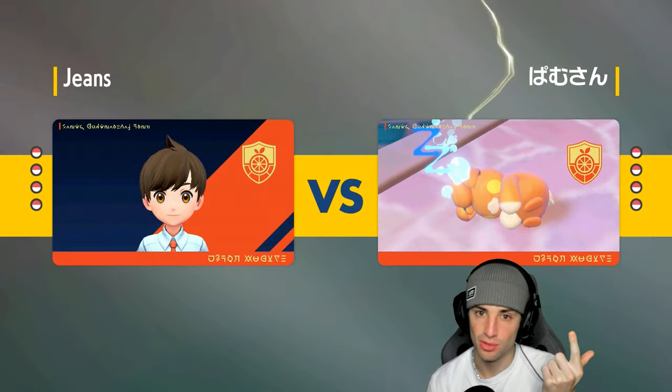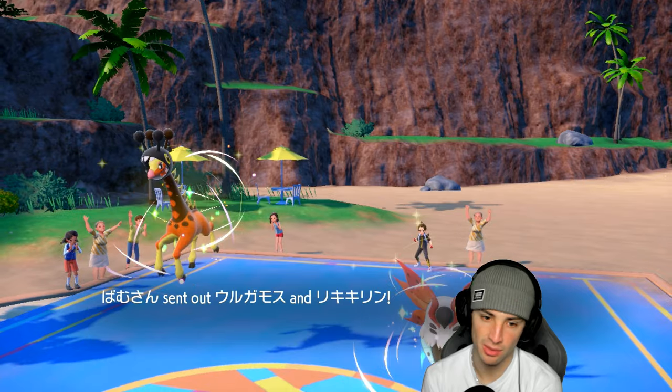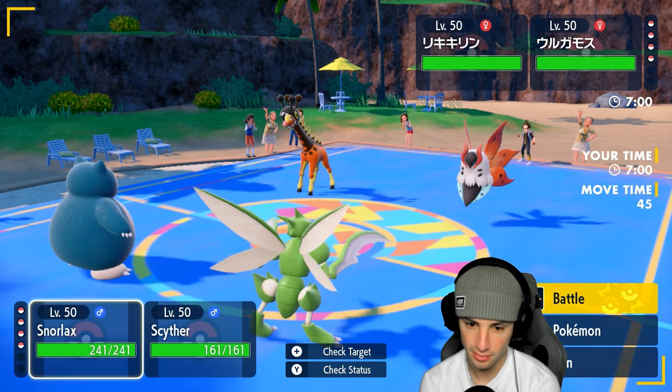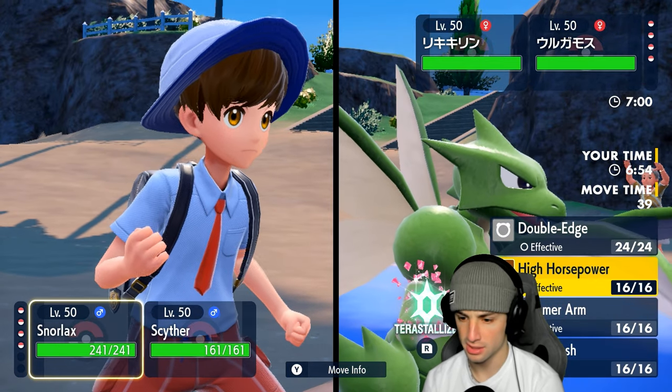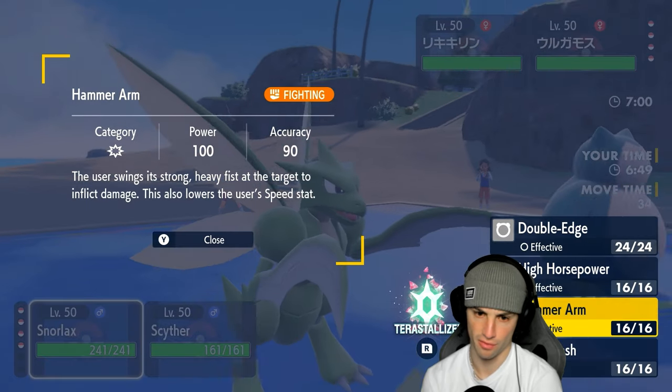Scyther time — up against Torkoal and Lilligant. I could end up just protecting Scyther and dropping a High Horsepower with Snorlax. Snorlax has Thick Fat and Assault Vest so it should be able to out-bulk a lot of shots. They don't go into that combo though. Scyther on the field — Dual Wingbeat looking mighty fine. I could go Double-Edge, or Hammer Arm as well.